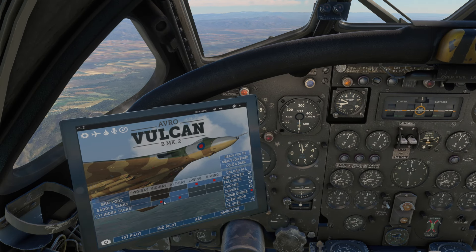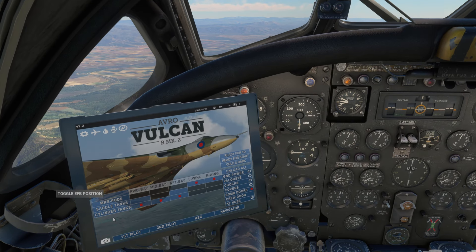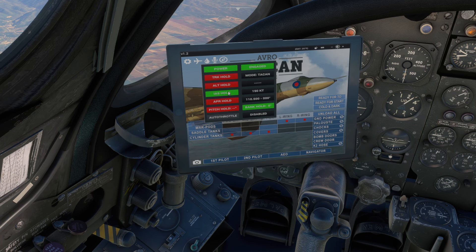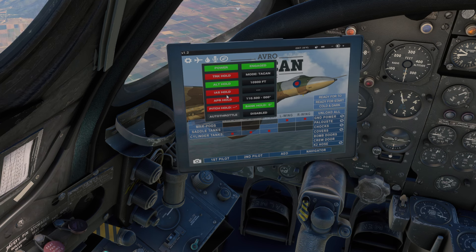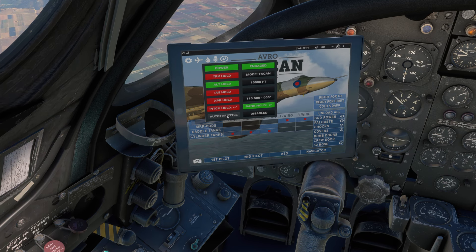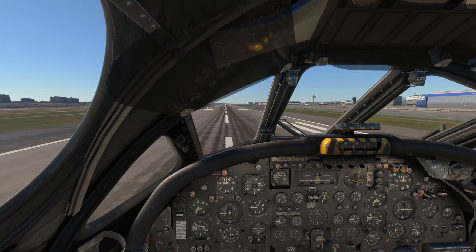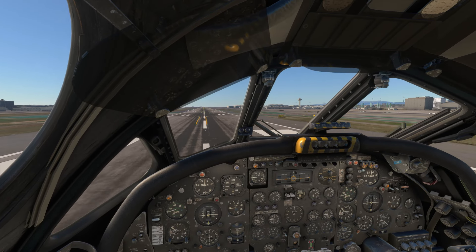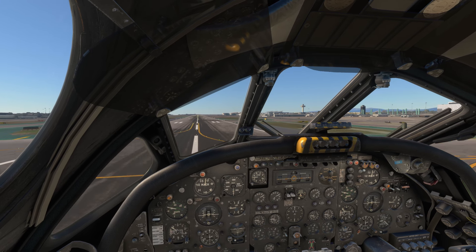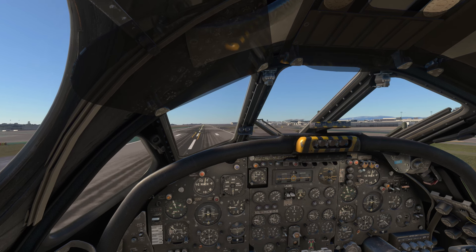Then I wanted to test with heavier addons, so I went to Monterey, California — and no problem. Wow, I was starting to be impressed. I thought, okay, let's try taking off from LaGuardia in New York. Well, dreaming wasn't an option — it crashed immediately during the loading screen. But I didn't give up on the test. I tried again with Los Angeles and IndieBuild's Carlax addon, and surprise — as you can see, it worked. Just a very slight frame drop during takeoff and lousy ground textures, but no crash.